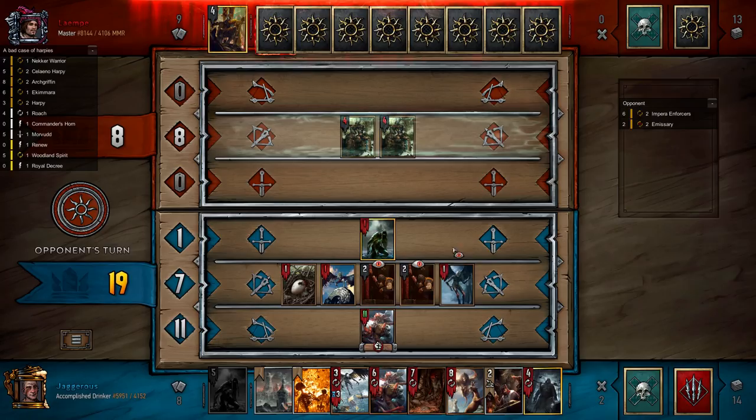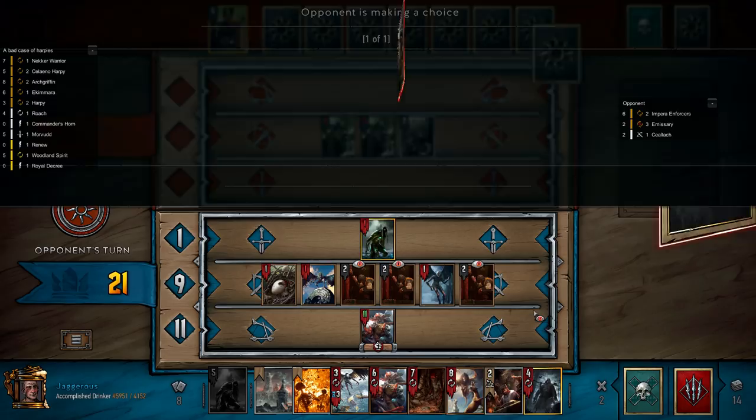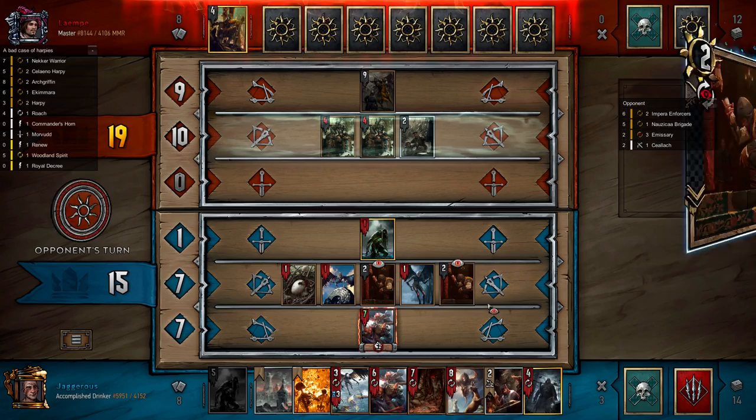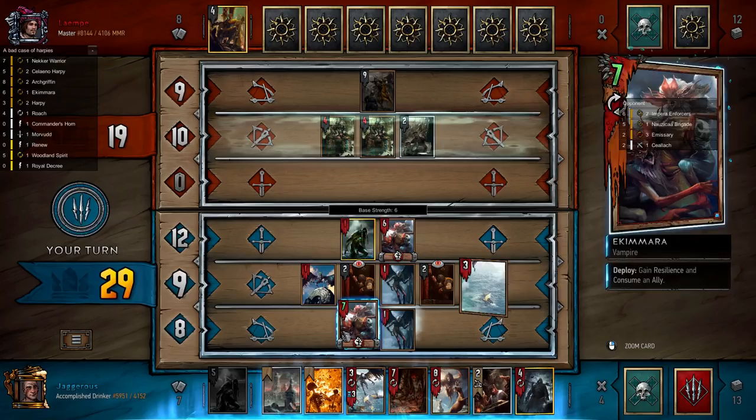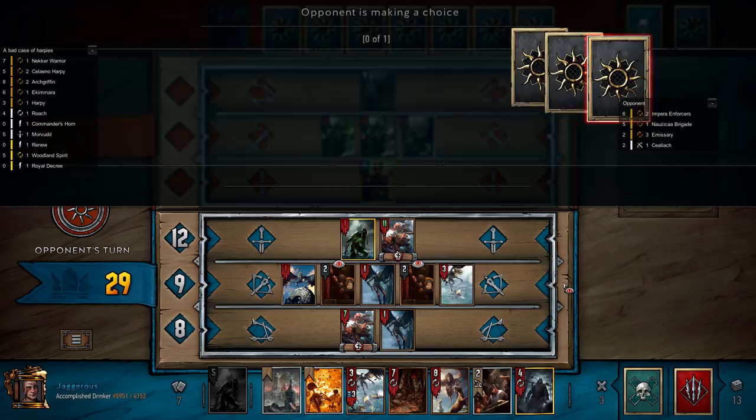Alternatively if he plays Joachim we'd expect a target bigger than eleven. The thing to be aware of in this matchup is that if he plays an Infiltrator on one of your units, you can eat that unit with an Ekamara — the unit that's been given the spy tag — and that will stop him from getting the power he wants. There's Calveit; this setup is a bit awkward for us in that we can't really play frost because he played units on the middle row, which would mess up our fog.